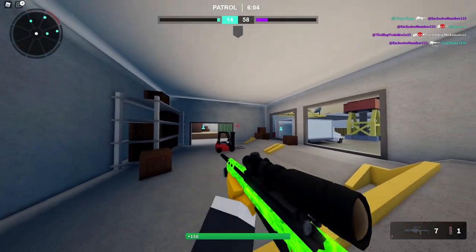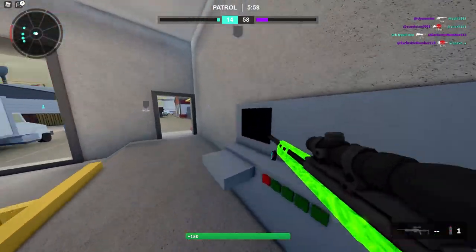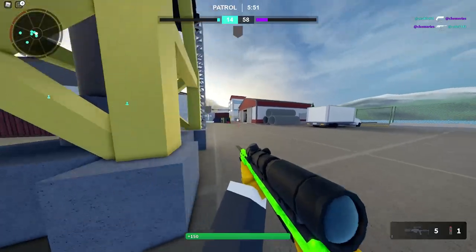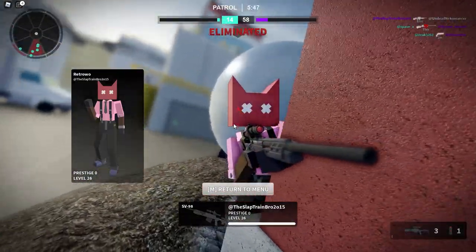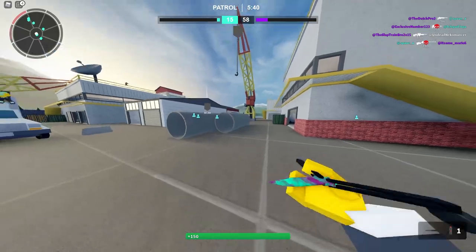There we go — nice hit. I want to see the hipfire accuracy. Not bad. Actually, if I get the opponent as close to the crosshair as possible, I have a good chance of hitting the hipfire, which is really good for a sniper rifle, especially for those who want to trick shot. This is a pretty solid trick shot sniper.